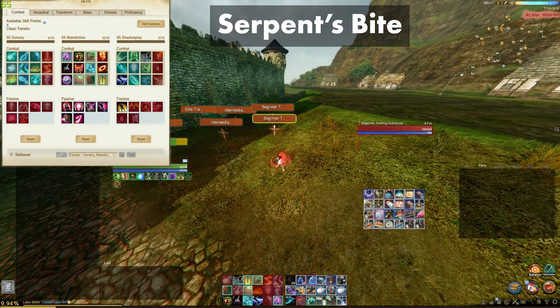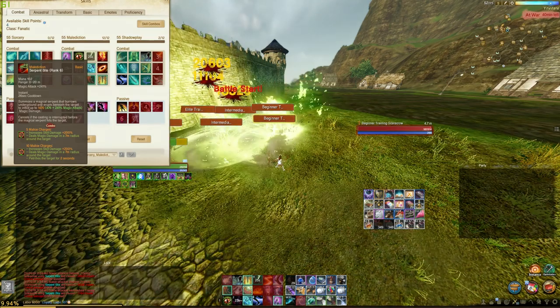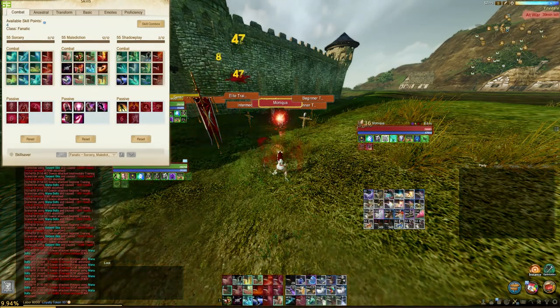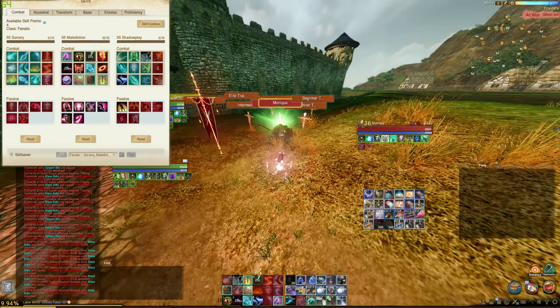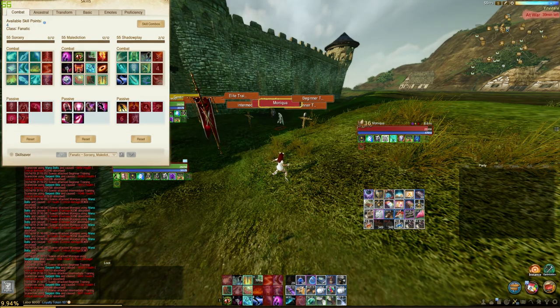In 6.0, we will receive the ancestral skill for Serpent's Bite, and the one you should consider taking will be the Flame version. It reduces the number of charges needed to be consumed from 5 and 10 down to 3 and 5. Both charges deal an additional 200% more skill damage and deal AoE damage within a 7 meter radius from the original target. For the last enhancement, it also petrifies the enemy, holding them in place for 2 seconds. You have to be very wary about using this skill because sometimes the animation and damage does not go off.